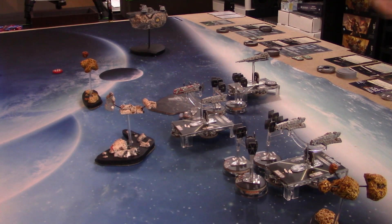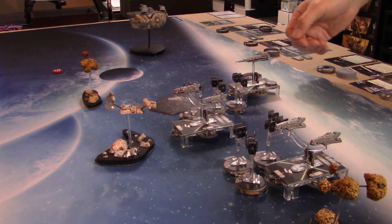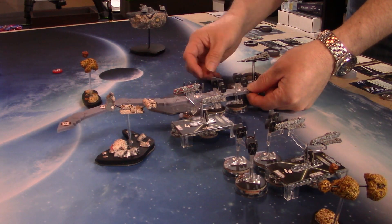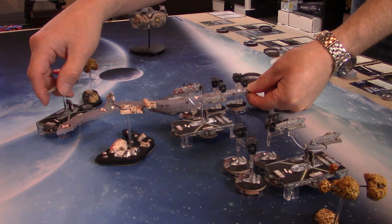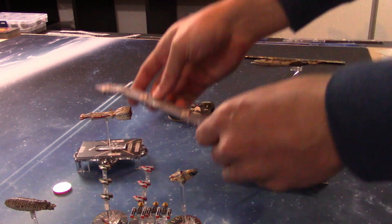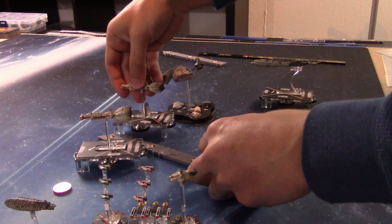For Iden Versio's Raider, I have a Navigate dial and we use it — kicking up to speed four and positioning right over here. John confirms he's fine with the placement. Jaina's Light goes next — Navigate, use it, kick up to speed three and do a little maneuver right there. Then Agent Kallus's Raider: Concentrate Fire taken as a token, moving at speed three.